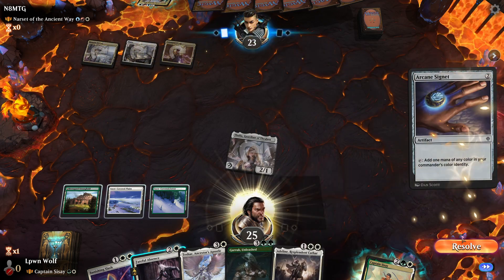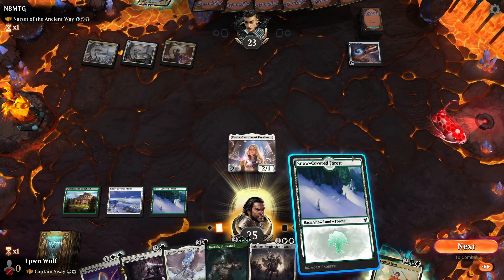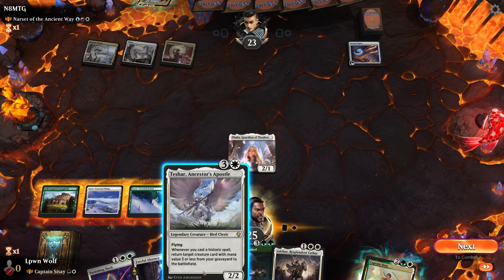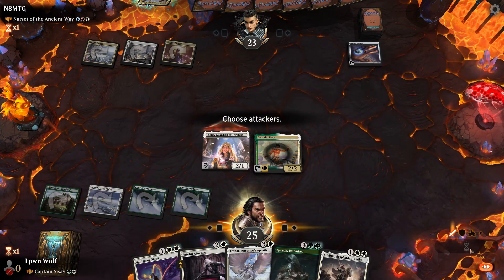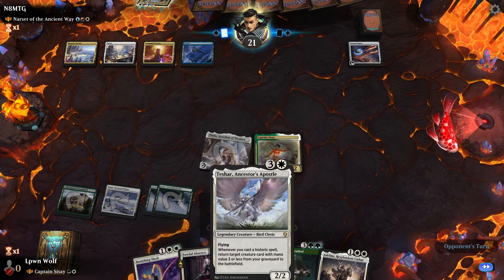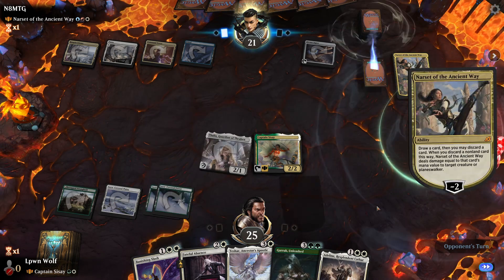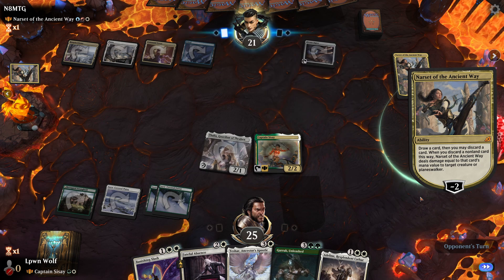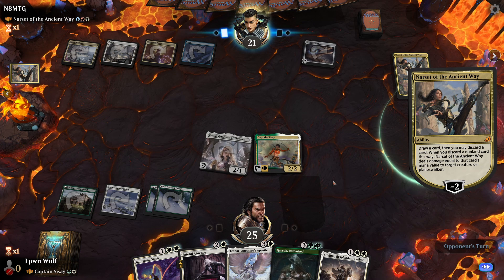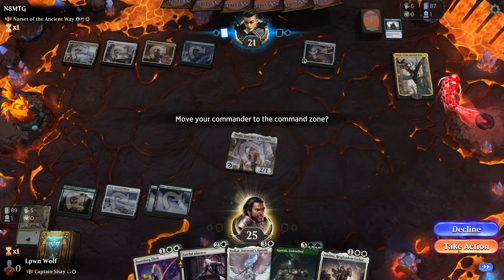We've got Fateful Absence off and Banishing Slash in case they play a mana rock. Sadly we didn't have the double white for Adeline. We didn't get the white source so it doesn't look like we're going to do much here — if they have a board wipe it does hurt us quite a bit. They're probably going to discard a card and kill Sisay, but in return we kill the Narset. We can't return Sisay with Tashar's ability — they discarded a 7-mana card to do that, which seems extreme.